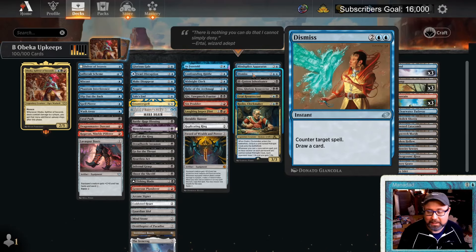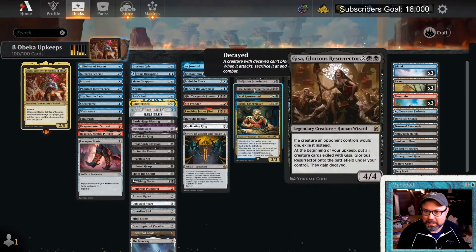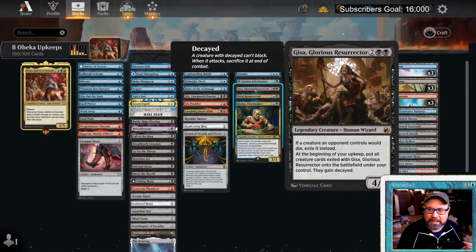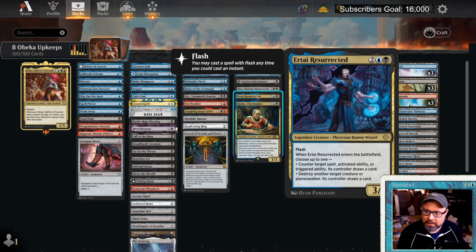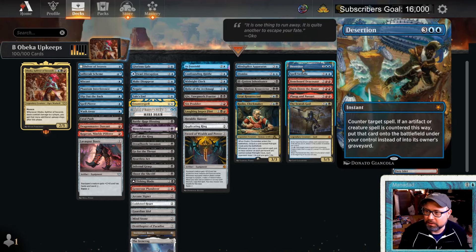Dismiss — counter a spell and draw a card — may have gotten me more concedes than anything. Ill-Gotten Inheritance is an upkeep trigger that drains. Gisa has an upkeep trigger to put exiled creature cards onto the battlefield. Maybe hold Gisa back, kill something, get an Obika upkeep trigger, and get their creature immediately. Aetherize flashes in as removal and bounce. Desertion counters a spell and lets you take control of it.